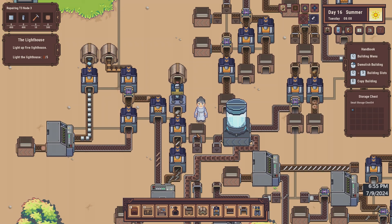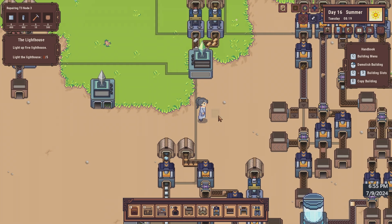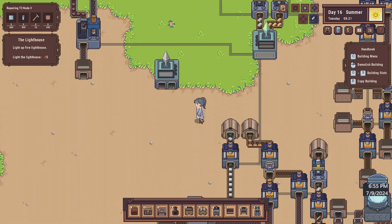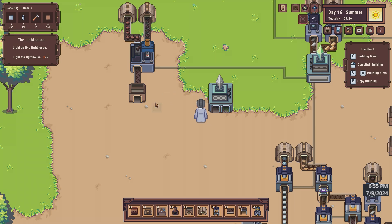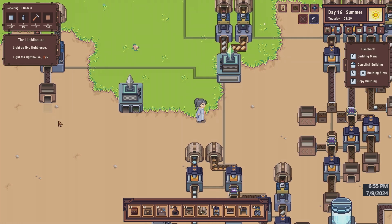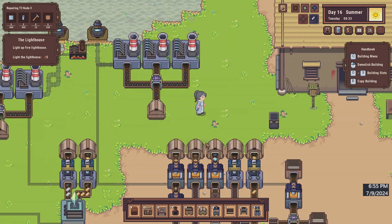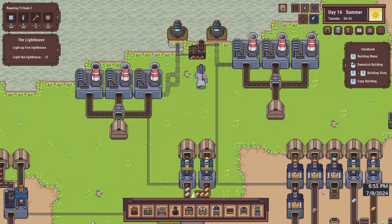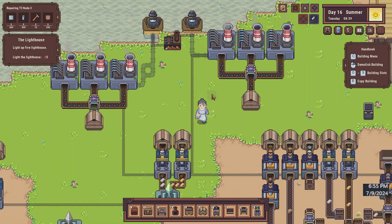The iron cores are over here, so I have to pull them out and move them this way a little bit. Probably put this right here and then snake that up this way. We also need the steel pipe output, which will come out of here. This will be a relatively straightforward place to put it.